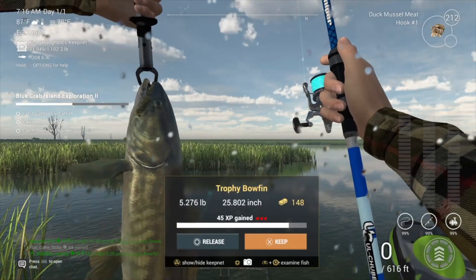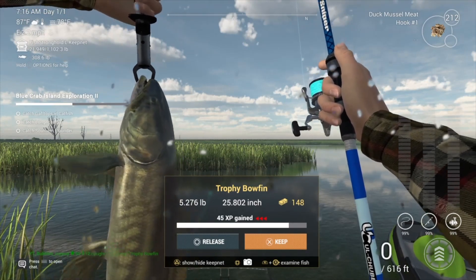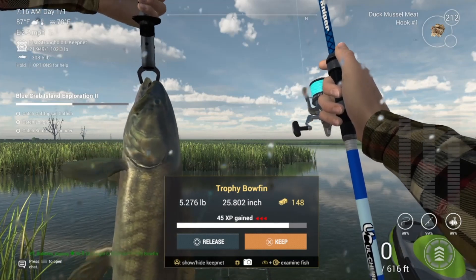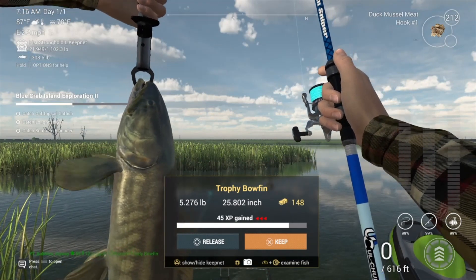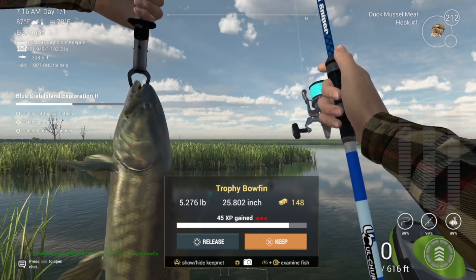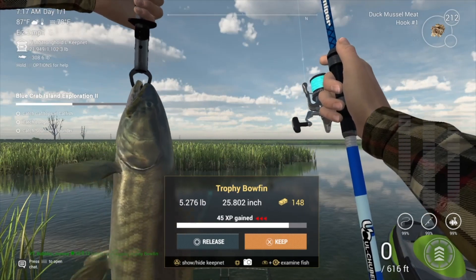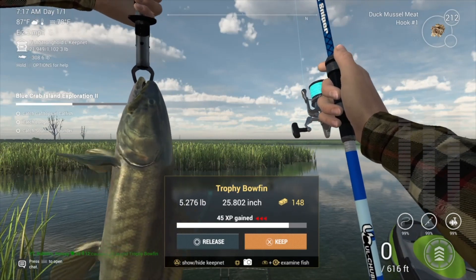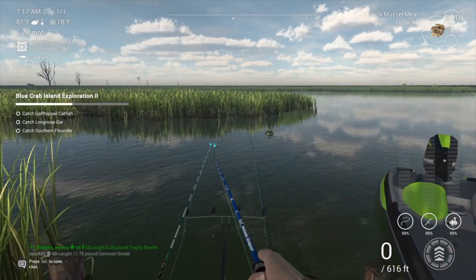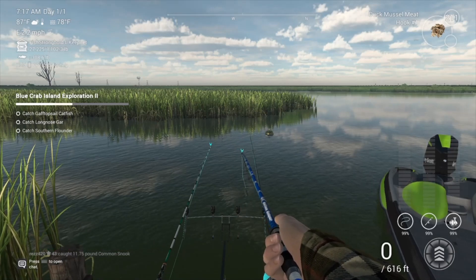I'm bringing you back now. Just as I ended the video to make a cut, we came into the trophy bowfin — we needed bowfin. We can catch the trophy bowfin here in exactly the same location. So that's those two done. Still need the southern flounder, a long-nosed gar, and the other gaff catfish — we'll definitely have to go to a different location. We caught the bowfin on a hash one hook with duck mussel meat. I'm definitely going to move now and bring you back when we have the next one.